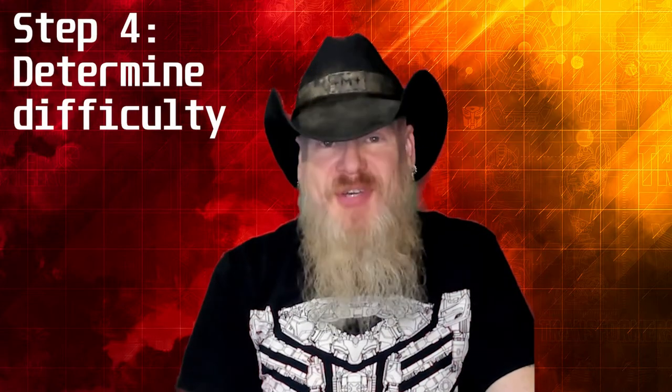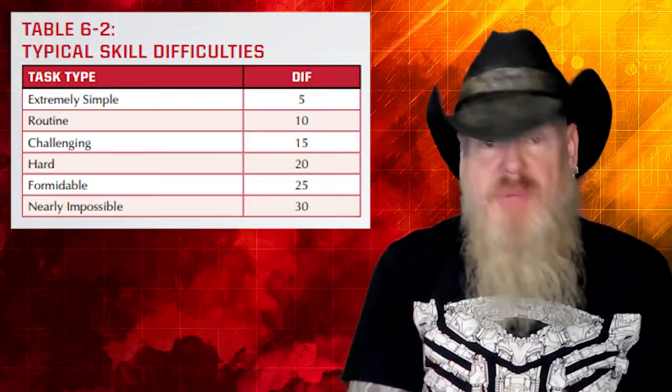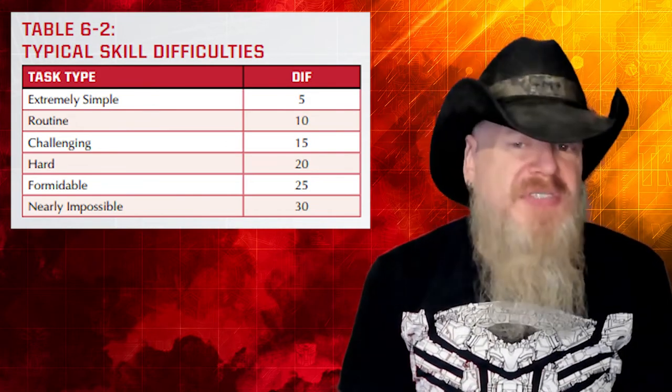Step four: determine difficulty. The last thing you need before rolling is the difficulty. For a skill test without a target, the GM decides how hard the task is for the average character — from extremely simple to nearly impossible — setting the DIF between 5 and 30, with most falling between 10 and 20. If the skill test has a target, like when you attack, the GM determines which defense applies. Generally the defender chooses their defense within reason: physical effects normally target toughness or evasion, and psychological effects target willpower or cleverness. Some rules, like the ballistic weapon trait, dictate the defense targeted; if both an attacking effect and a defending rule dictate a defense, the defender's power takes precedence.